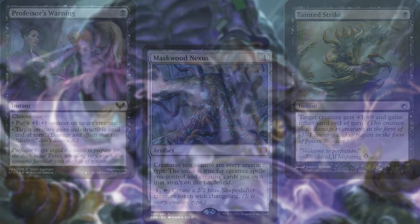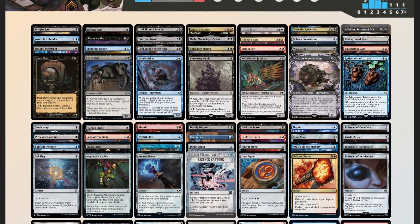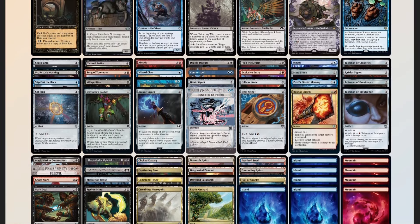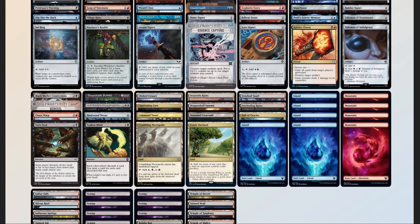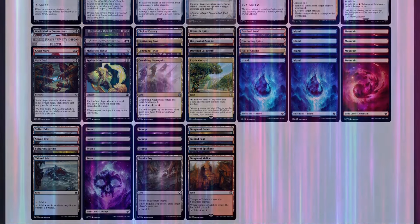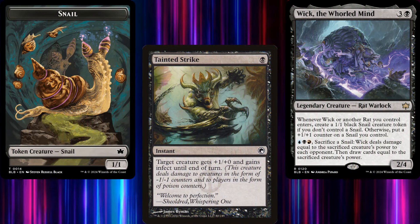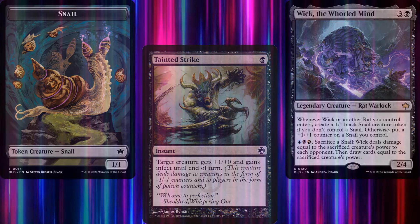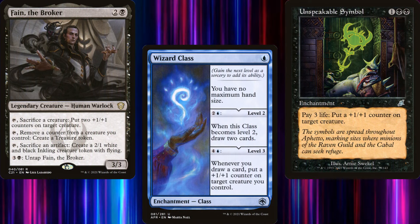Now that we have our decklist, let's compare it to our checklist: 50 mana sources split between 37 lands and 13 pieces of ramp — right on target; 10 pieces of card advantage; 19 pieces of interaction; 2 board wipes; 2 pieces of graveyard hate in Bajookabog and Rakdos Charm; and 1 'sudden I win' card in Tainted Strike. We've got lots of ways to grow our snail, and if we can give our commander infect via Tainted Strike, we could win the game on the spot, assuming our snail has at least 10 power.